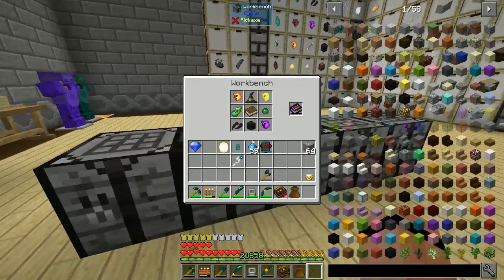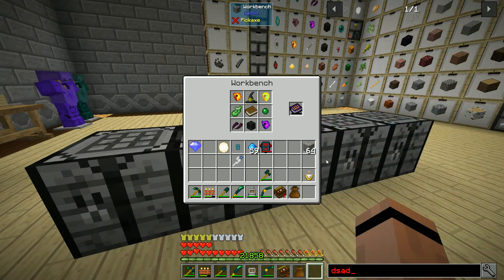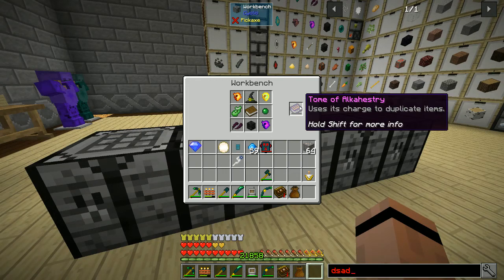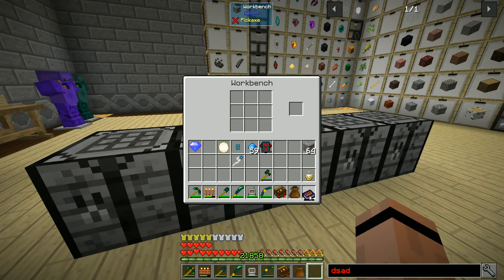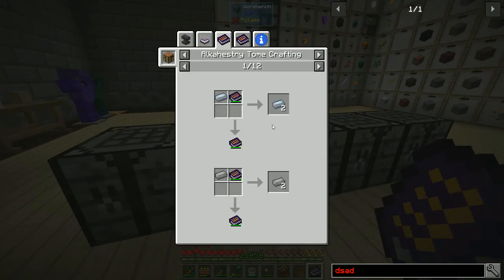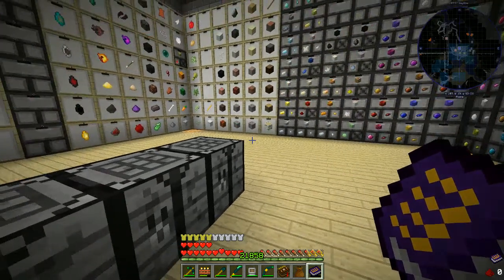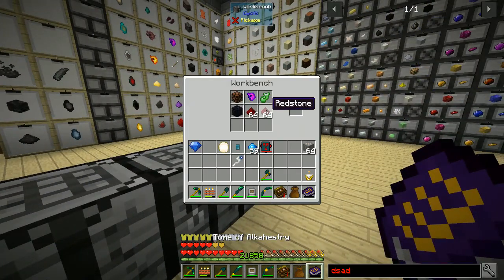Next up, the Akashic Tome. There's something I want to do with this book — I have to look at its uses. We can double most things with it, including nether stars. Okay, this could be just a playing-around book. I'm not seeing anything really amazing, but this is one of the items I wanted to look at and learn about.